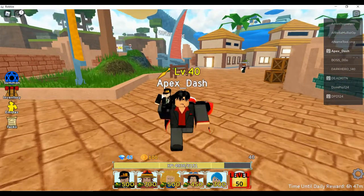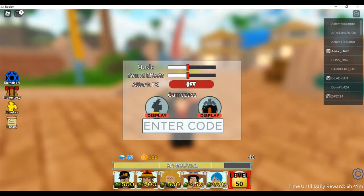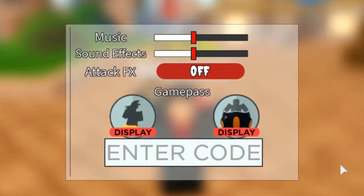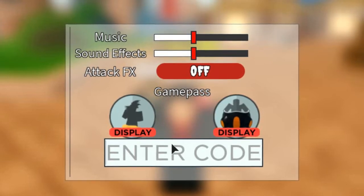To open up the codes menu, just look at the bottom right corner of the screen and you're going to see a menu where it says 'enter code.'